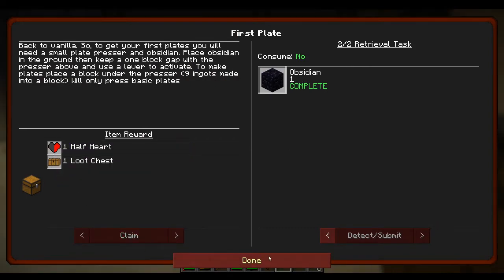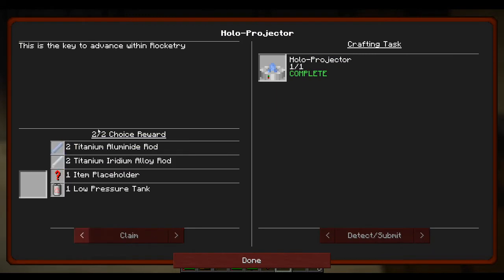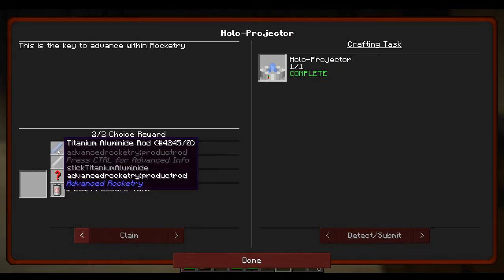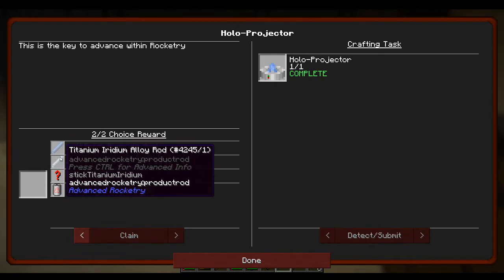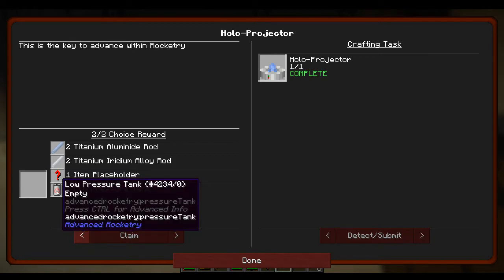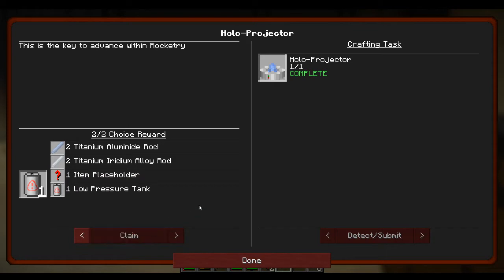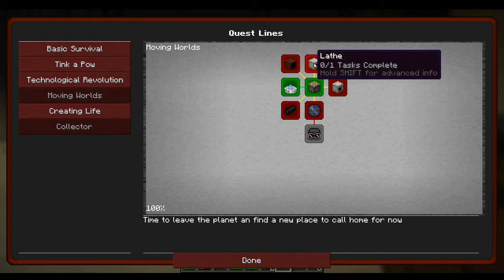We get a loot chest and half a heart - garbage. We also get a choice reward here. The titanium aluminide rods and the titanium iridium alloy rods are easy to make - we get those materials from sieving. We get the dust and we can just smelt those into ingots. So we're going to take the low pressure tank because that takes a little bit to make and we don't have the process for making that yet, and that might come in handy.